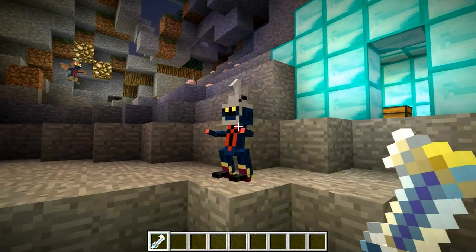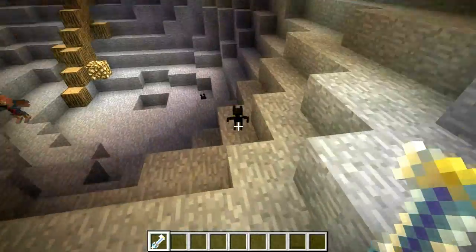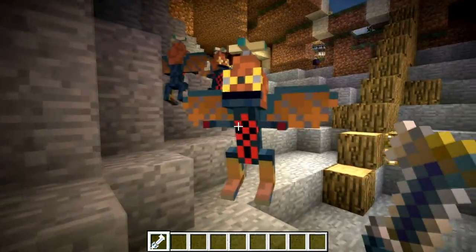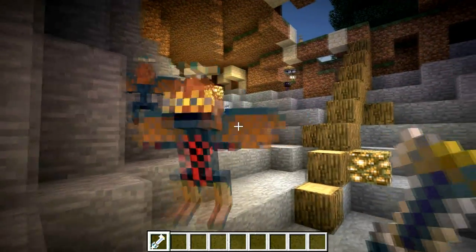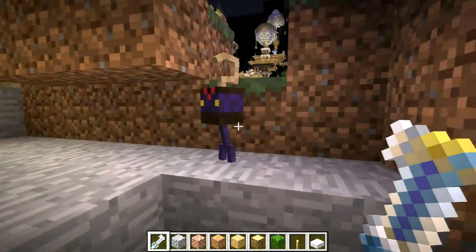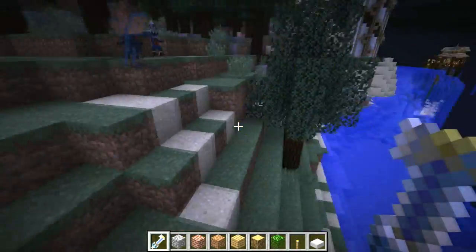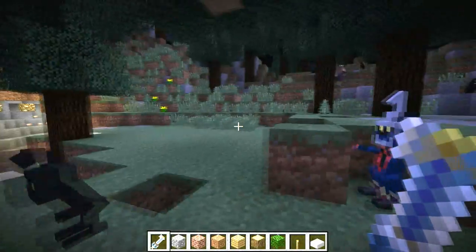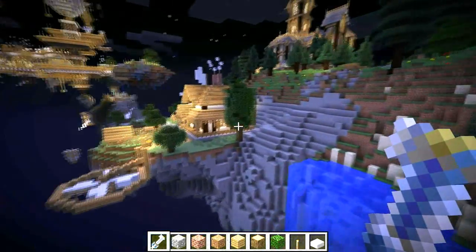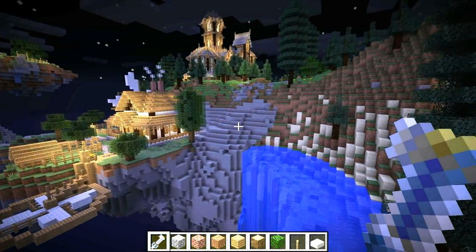Now let me talk about the mobs. This mod adds 5 new mobs. First you can see the Soldier. You have the Shadow, the basic Kingdom Hearts mob in all the games. You have the Air Soldier which doesn't actually fly — it kind of hovers above the ground. And last there are the Minute Bombs, which act sort of like creepers — they'll drop gunpowder and blow up on you. There's also one more: the Neo Shadow, which is kind of elusive. I'm going to cut here and come back when I find the Neo Shadow because it's kind of like an Enderman and it's hard to find.